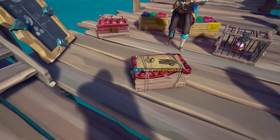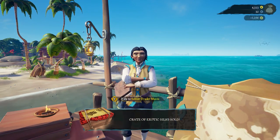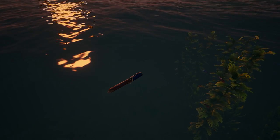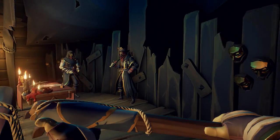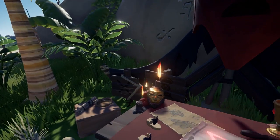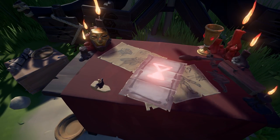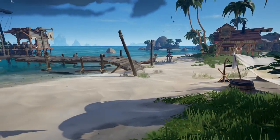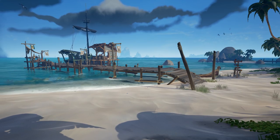Each Emissary Grade acts as a multiplier when turning in treasure to your trading company. If you happen to lose your ship while representing an Emissary, your broken flag will float up, allowing others to steal and cash it in. If you are repping Reaper's Bones, you will be highly rewarded for turning these flags in at the Reaper's Hideout. At the end of your session, be sure to vote to take down your flag. You will be rewarded a nice little bonus for turning it in depending on your final Emissary Grade, so don't leave the game with the flag on your ship as it will be left behind for some other scurvy dog to turn it in.